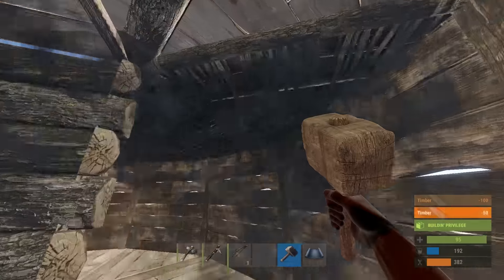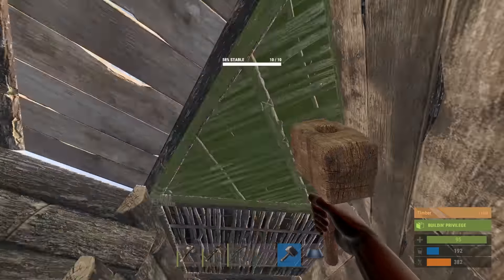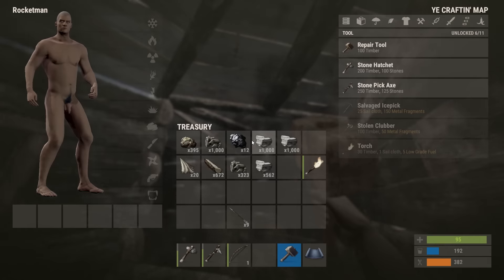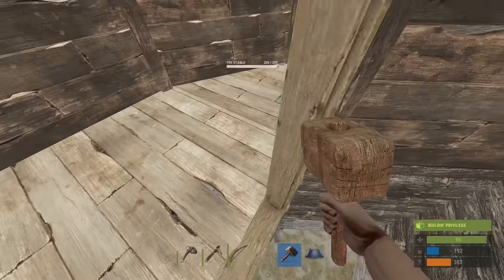Okay, so I'll upgrade all this to timber, and I think I'm gonna go downstairs. How much stone do we have? We have 1,500, or 2,500. That's not bad.